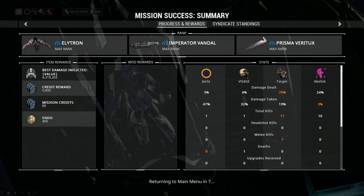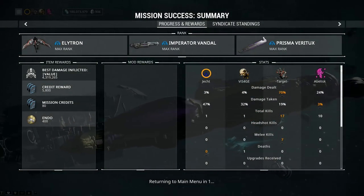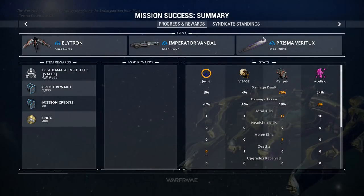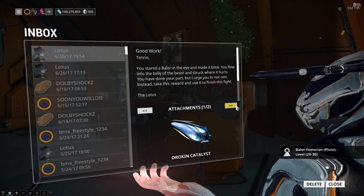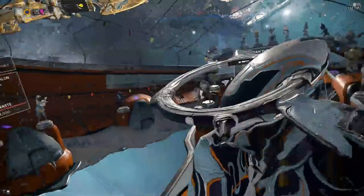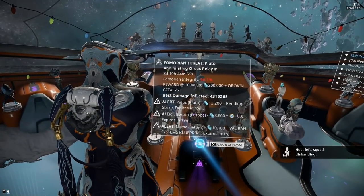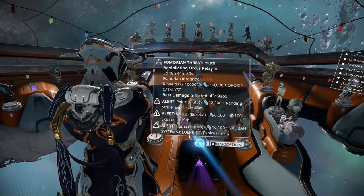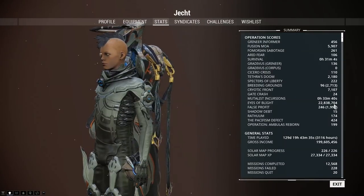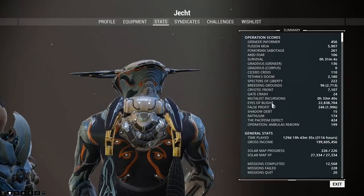We got 4.319 million damage — that's not bad. I remember when getting a million was hard. That's where going in with a squad that knows what they're doing comes into play. No weapon part reward this run, but we did get the Orokin Catalyst and 200,000 credits that come from the event. That's the reward you get — at a million points, four million. My personal best is 22,838,704.